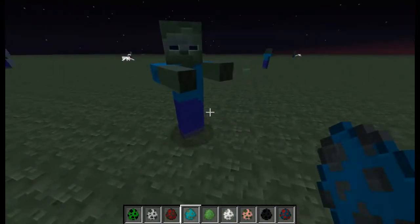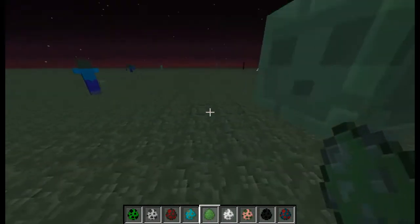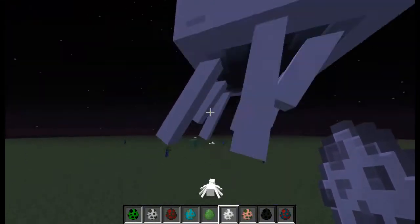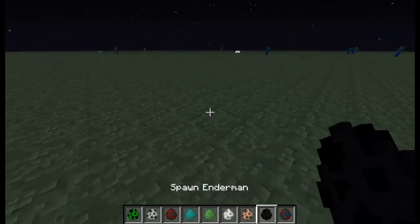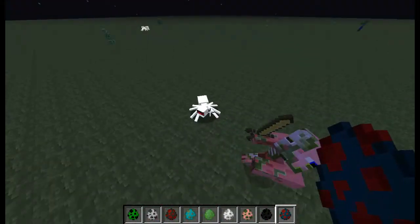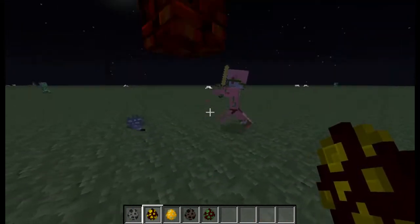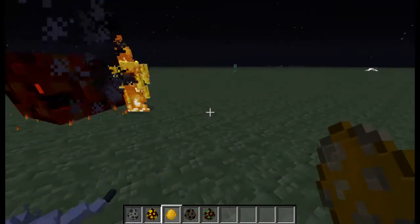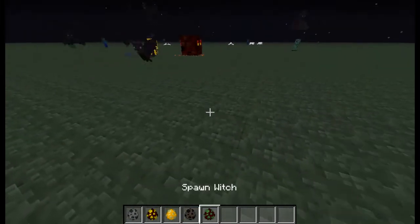Here's the zombie. Slime. Ghast — come here Ghast, I need to see your face. That's the Ghast. Zombie Pigman. Enderman — I should never hit that. And then Cave Spider — it's the same as the spider. That's the Silverfish. Magma Cube looks a lot like the slime, like the way it's detailed, the pixels. And then the Blaze. The Bat. And then last but not least, the Witch.